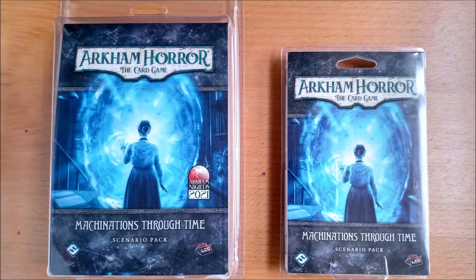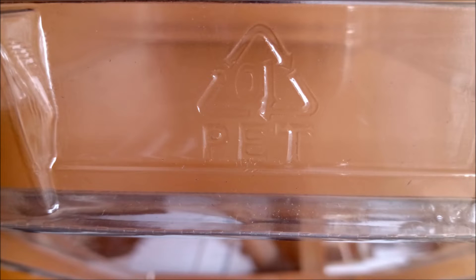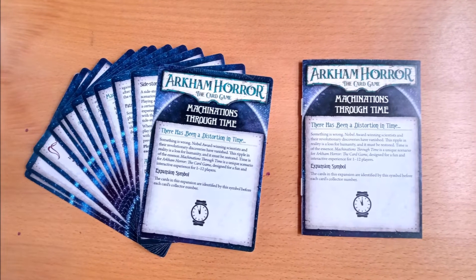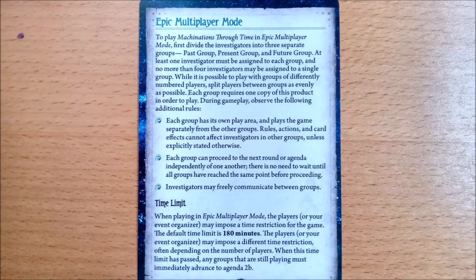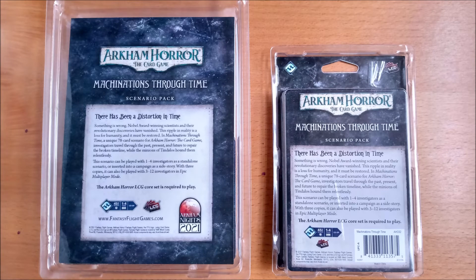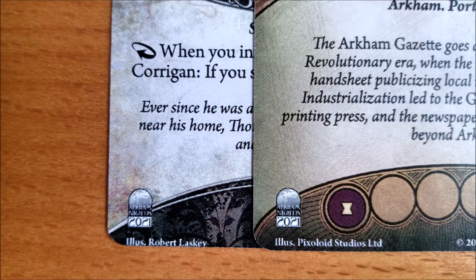There are four key differences between these iterations. Most obviously is the oversized packaging, which is a bugger to store but is recyclable category 1 plastic — the same stuff your disposable water bottles are made from. Secondly, the retail version has the rules in a folded stapled booklet, and the event version has them on loose cards. As a game organizer, the cards are definitely much better, as you can leave unneeded ones like the post-game resolution in the box. The first edition also has the Arkham Knight 2021 logo printed on the cards, which was quite a surprise.